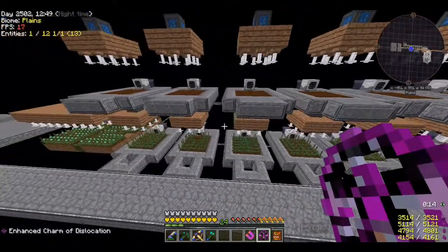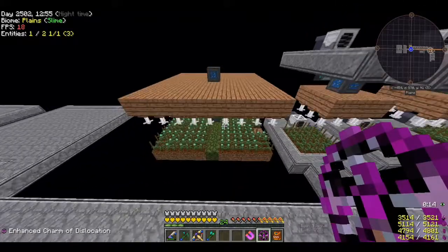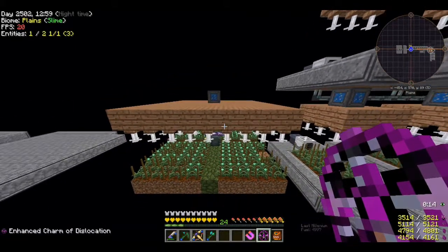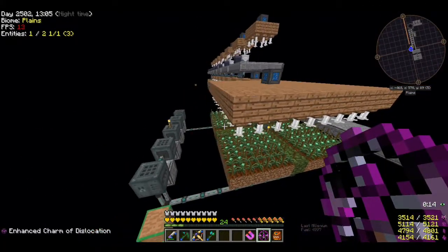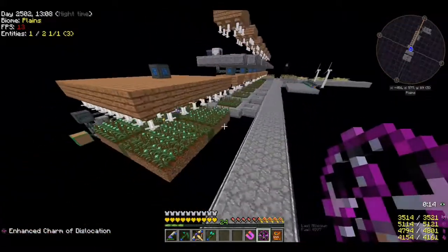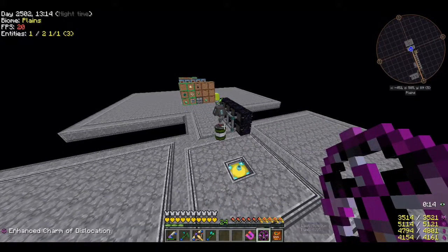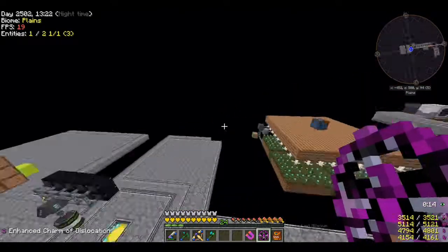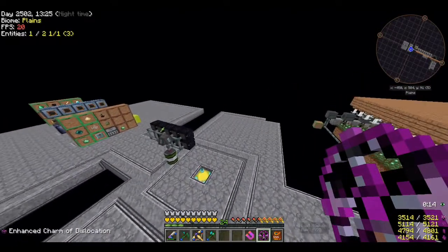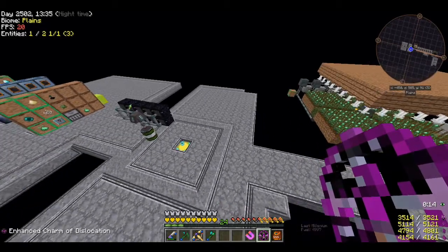I've got 16 farms set up and they're pumping out stuff pretty ridiculously. I haven't taken down the Mekanism unit yet because I'm not sure exactly how I want to move it. I took out the mob farm for two reasons — I needed to get inside to kill zombies for zombie heads to make the Harvesters, and I'd been in there so long I forgot about the Creepers.